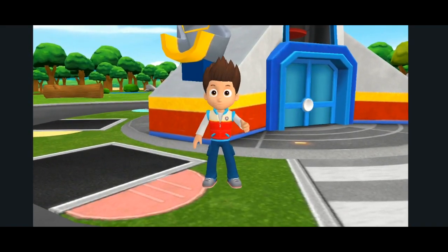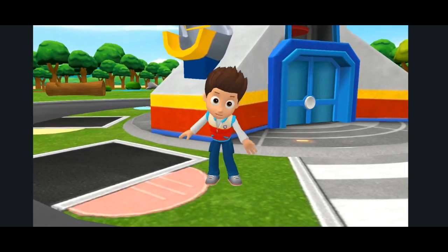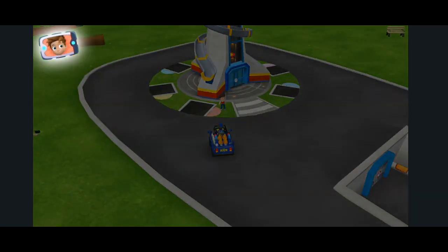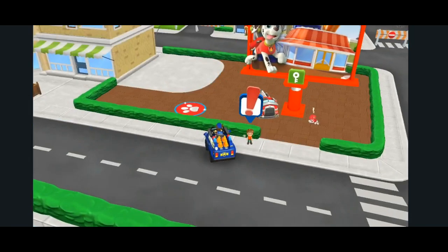Great work, pup! Here's your very own pup pad! Look! Alex needs our help! Tap on the pup pad. With your pup pad, you can visit the people of Adventure Bay! Let's help Alex! Tap on the Alex button to go! Here we go!